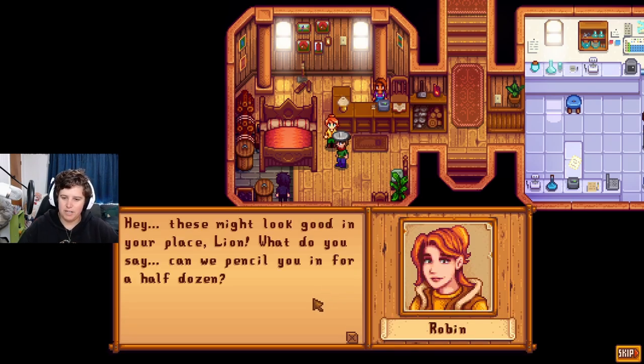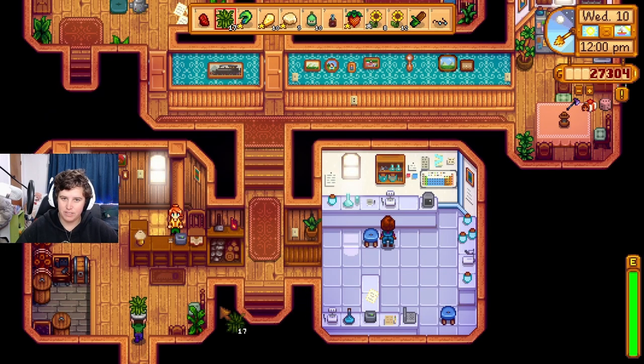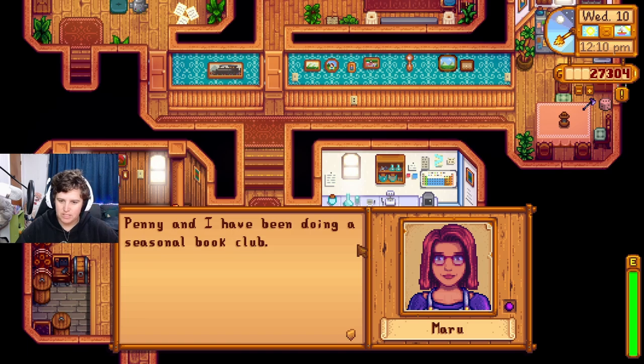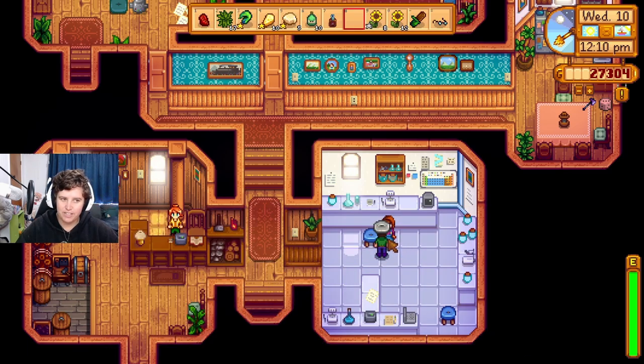Robin says there's no right choice — you either make her mad or Demetrius mad. She now has a prototype and can start selling them in the shop. She asks if the player wants half a dozen — but my house only has two rooms, where would I put half a dozen beds? Then a birthday interaction with Sam — he and Penny have been doing a seasonal book club, just the two of them, and he gives a gift in return.